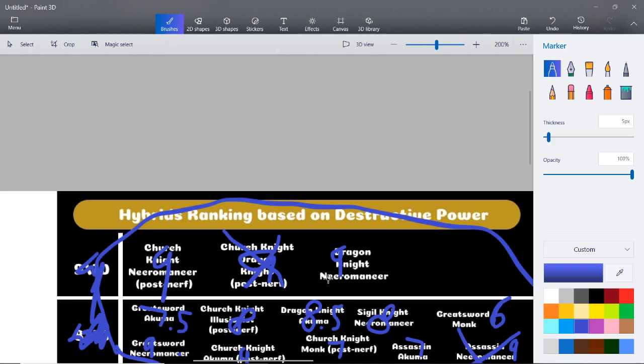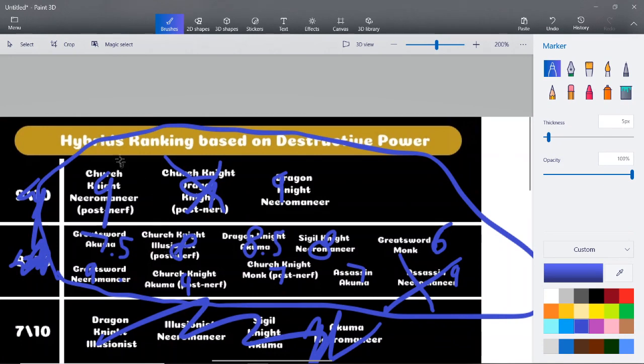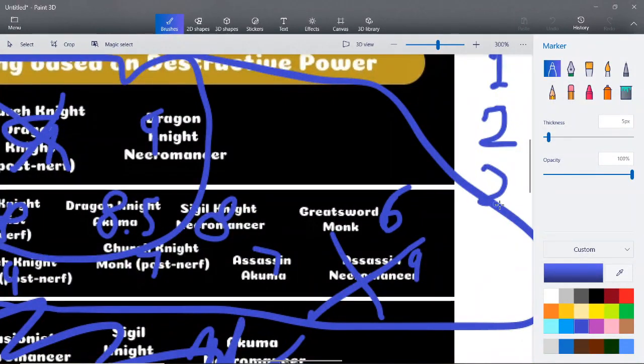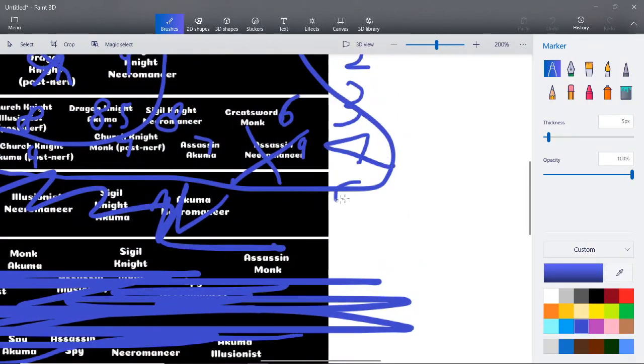Dragon Knight Necromancer versus Greatsword Necromancer — you know what, I'll just say these top three are the top three and you can rank them accordingly. My personal top builds: number one, Church Knight Necromancer — any Church Knight Necromancer, you don't have to be a Navrin to be good with it. Number two, Dragon Knight Necromancer — the Snap Tenebris plus Spear Crusher plus Dragon Blood really hurts. Number three, Greatsword Necromancer — the build opportunities are there with Wrathful Leap. Then Church Knight Dragon Knight and Assassin Necromancer round out the top five.